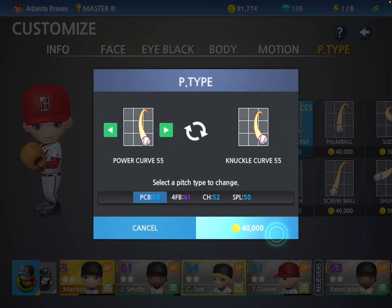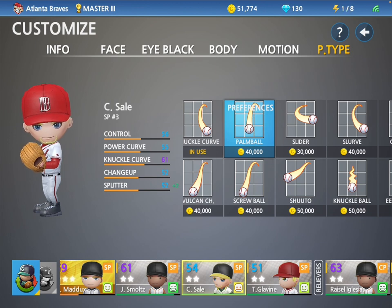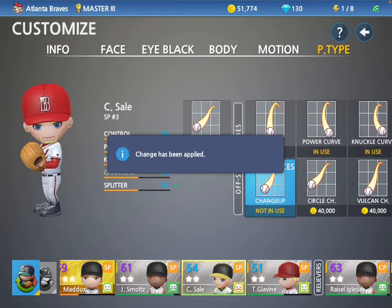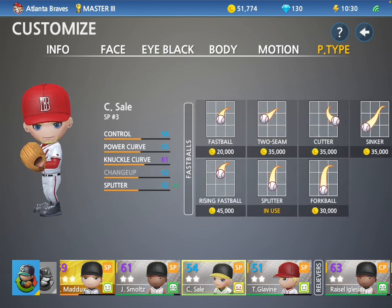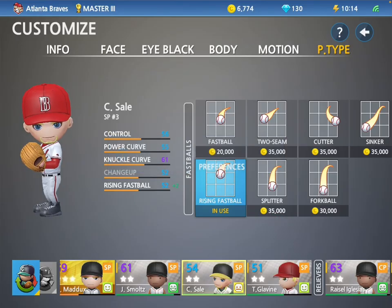That knuckle curve could get a lot of people. I'll replace that with just a rising fastball, and then that's it.